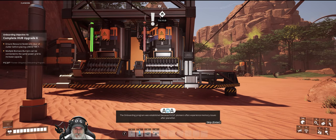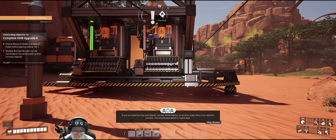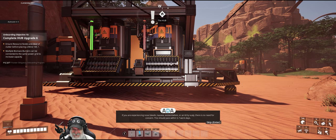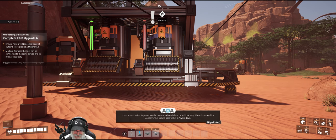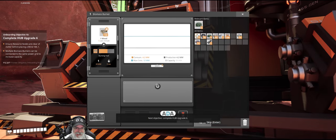The onboarding program was established because Fix-It pioneers often experience memory issues after planetfall. If you are experiencing nosebleeds, nausea, existentialism, or an itchy scalp, there is no need for concern. This should pass within five to seven work days. Next objective: complete hub upgrade six. I love it.